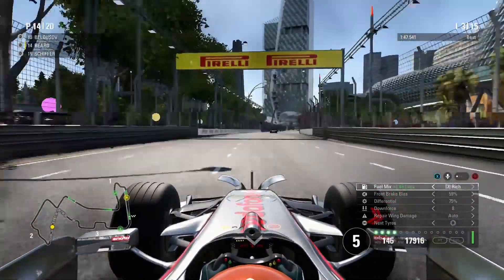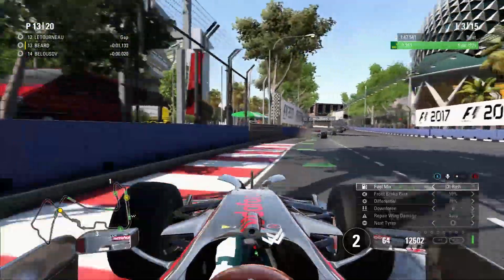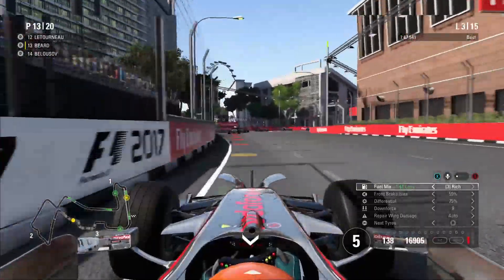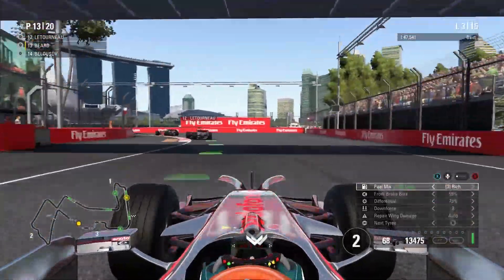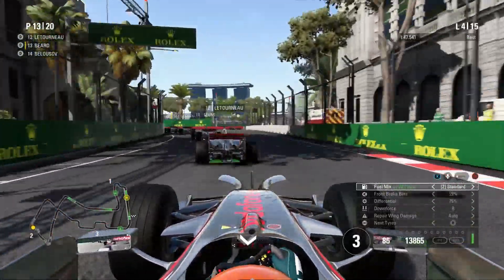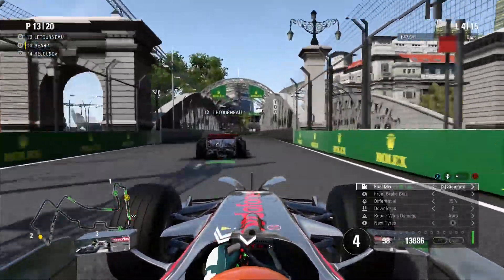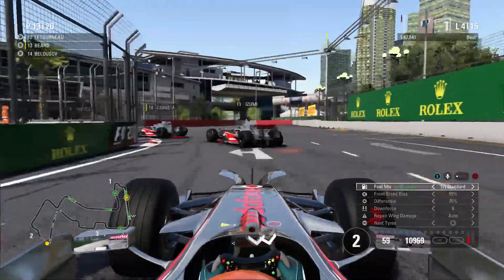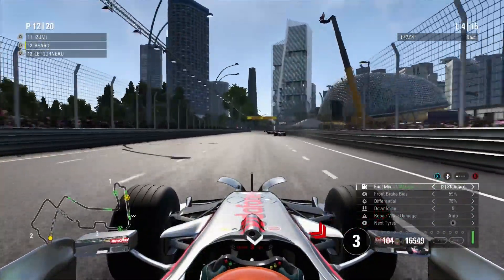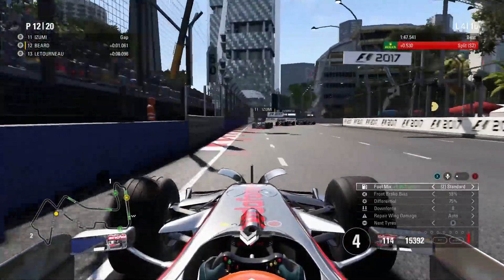We're going side by side with Belusov — he tries to squeeze me out, but we go ever so slightly later on the brakes and hook up a beautiful run around the outside, up into P13. Next up is Letornu — a horrible name to pronounce. We think about going for a move into the Singapore Sling but back out. Another driver looks down my inside, but we go back down the inside of Letornu, squeeze him wide on the exit and move up into P12.